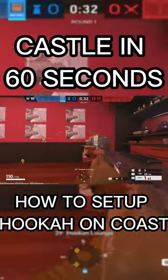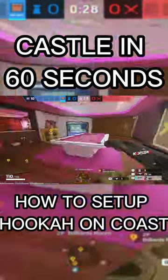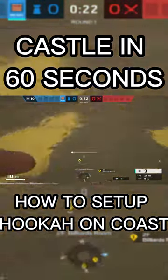You want to make the rotate here. If your teammates already haven't, make sure that they reinforce that single wall. You're going to want to make an aqua rotate to force them through.